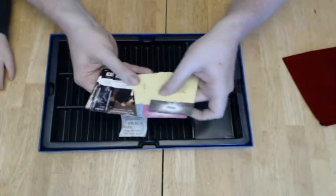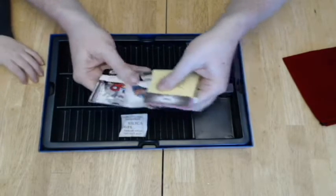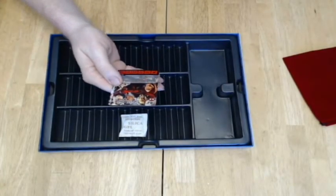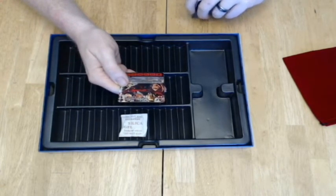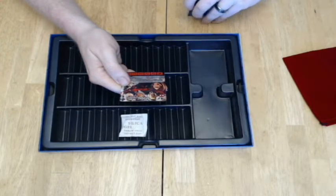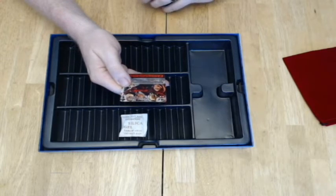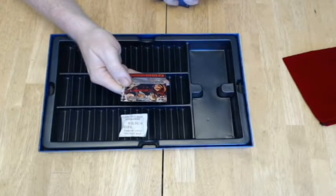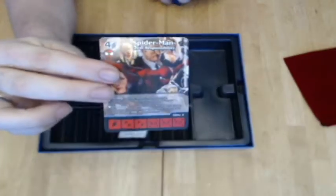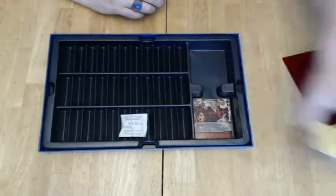Then you're also going to get the same thing you get in the starter set — same cards, the reminder cards, some basic action cards. And we should have a promo card in here. Yep, there we go. Spider-Man: Great Responsibility, Underdog. While Spider-Man is active, Spider-Man character die costs one less to purchase. It also has an underdog ability under the asterisk — if Spider-Man is KO'd during your opponent's turn, you may purchase a character die with the ally ability for free. So you would purchase someone like Aunt May or Mary Jane, who have the ally ability.